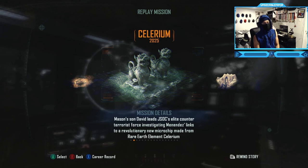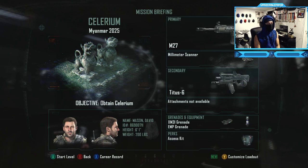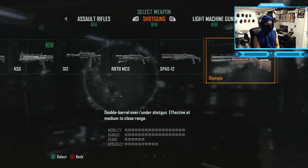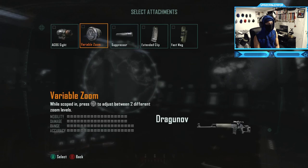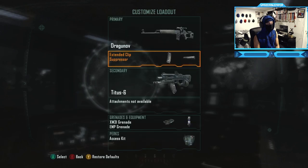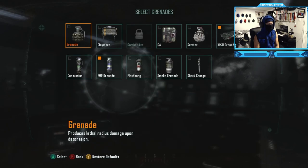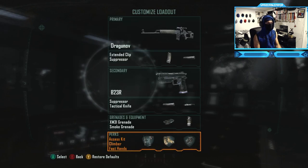This is actually the second mission of the campaign - Celerium. You want to go ahead and play on Recruit, it's gonna be easier. This is the most important part: you want to create a class that is stealthy. Use a sniper rifle - the Dragunov - with a suppressor. Also a burst rifle with a suppressor, and a tactical knife. That's the class setup you need to use - stealthy as possible.